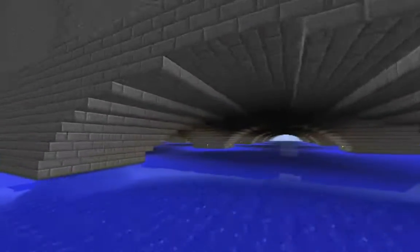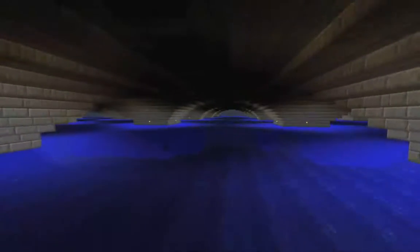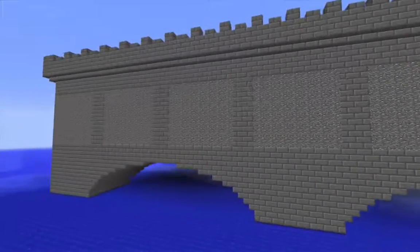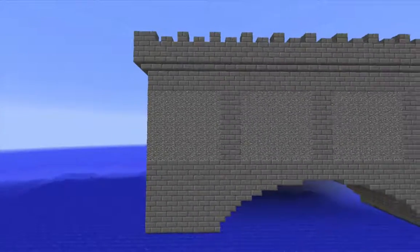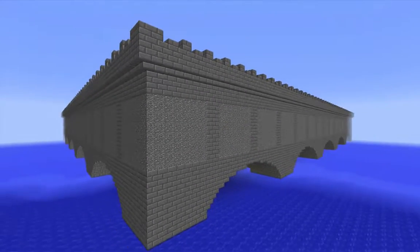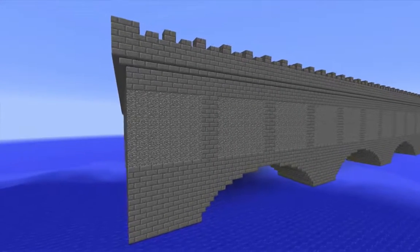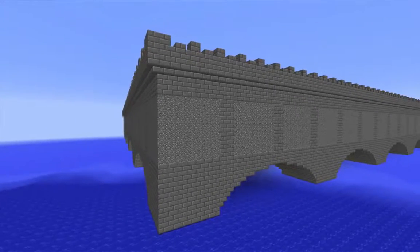I've got some nice shallow archways here, kept it kind of dark underneath on purpose just for the effect. I really wanted this to have a feeling of solidity to it. It's not very adorned at this point — I've got some embedded unpolished andesite in the wall for decoration. Unpolished diorite also looks pretty good. My opinion is that unpolished diorite looks better at night because it retains more contrast, whereas andesite looks better during the day.